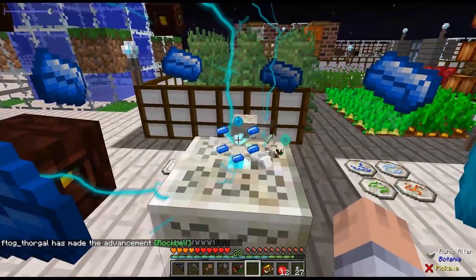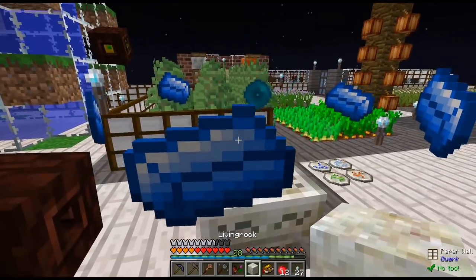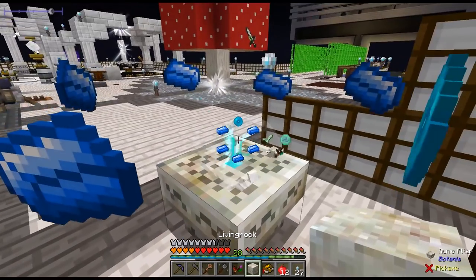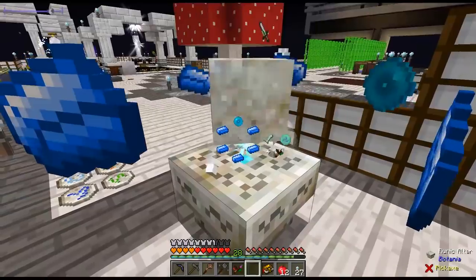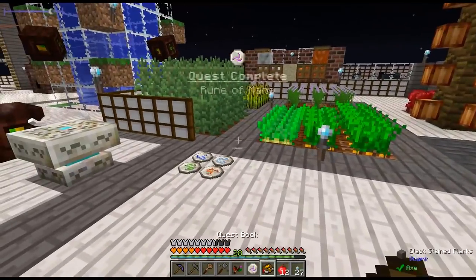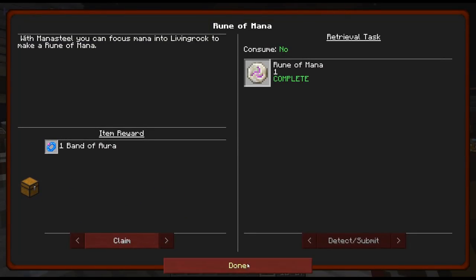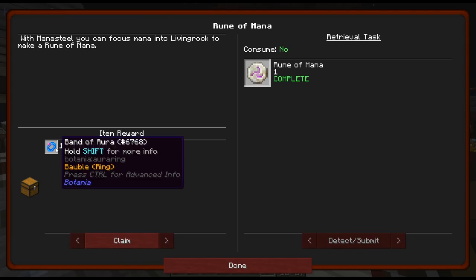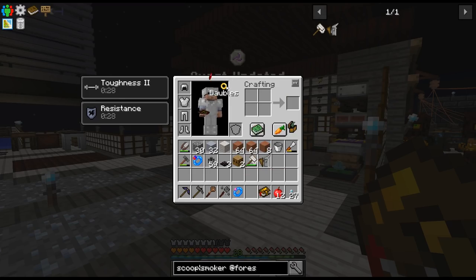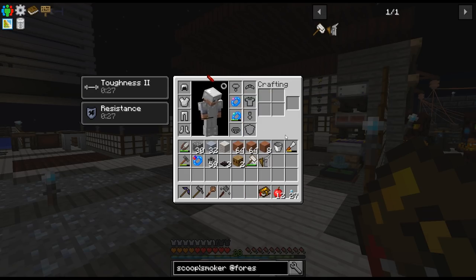We get our rune of mana and let's put this guy here — we are all done with these quests over here now. What do we get here? A band of aura — that's a nice little reward as well. I can put that on, so it's going to passively generate me mana — that's how this works I think. But then I cannot have the magnetism. So whenever I switch those out, I can actually get the magnetism and so on.